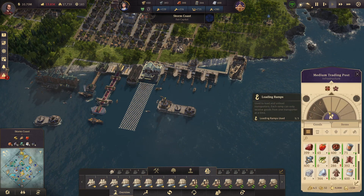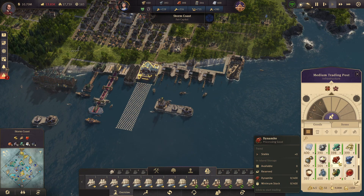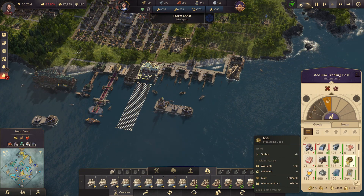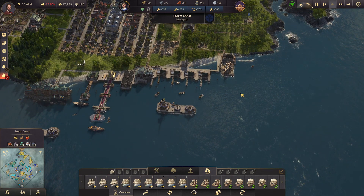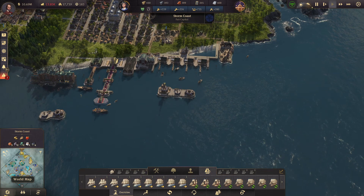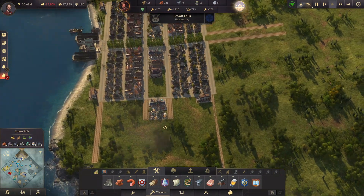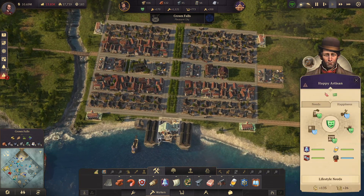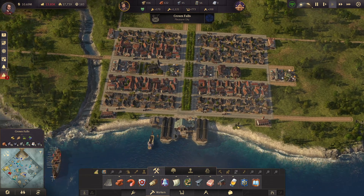We need that hops route back up and running. It's probably not going to take too long — well, we got a good stockpile so it's not super critical. What was I doing over here? I was looking to see if we were getting any rum. In fact, we are now getting rum. Alright.